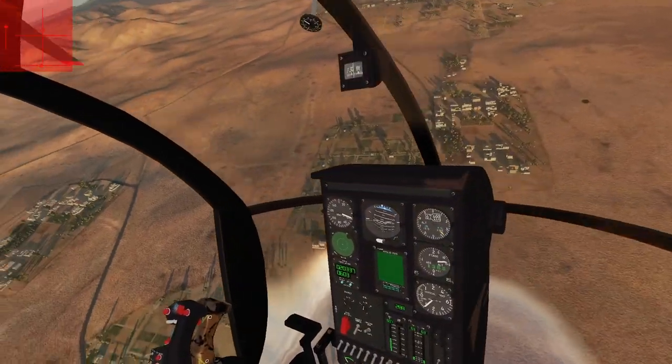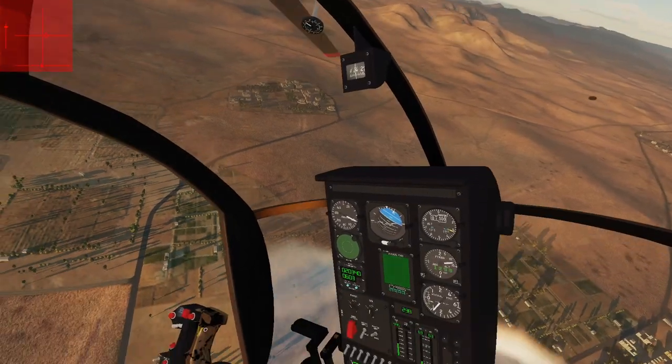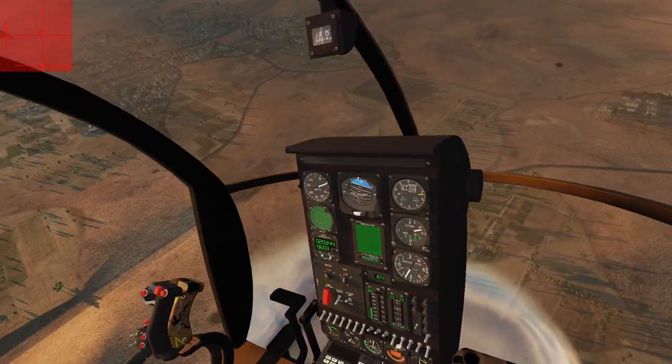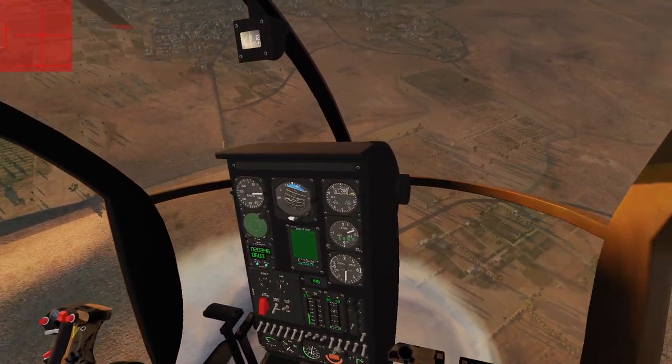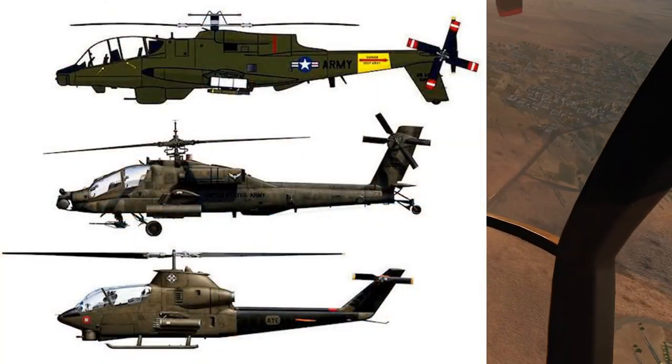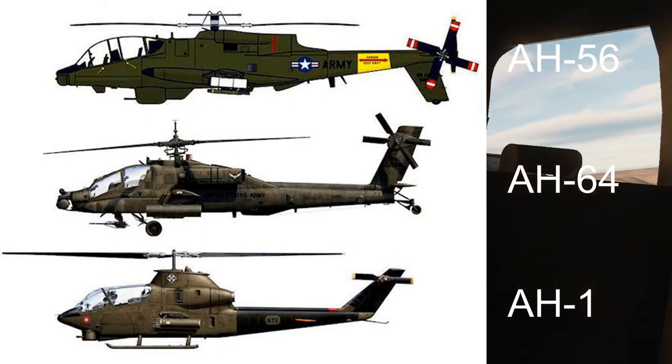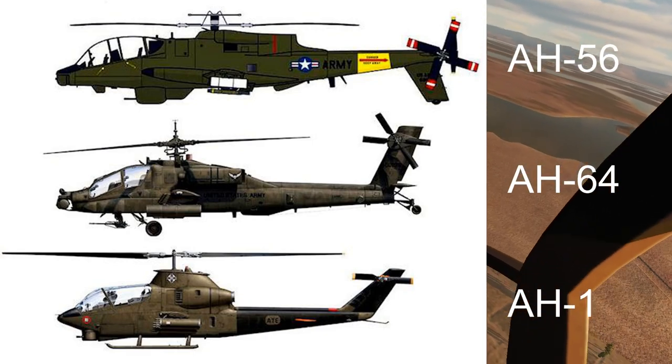Now that I've rambled on about this silly supersonic helicopter, let's finish off this video with one last aircraft that I'd personally like to see in DCS as a free mod: the AH-56 Cheyenne. This aircraft was actually built — in fact, Lockheed built ten of them before the program ended.